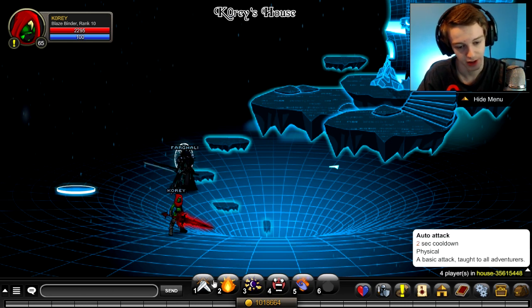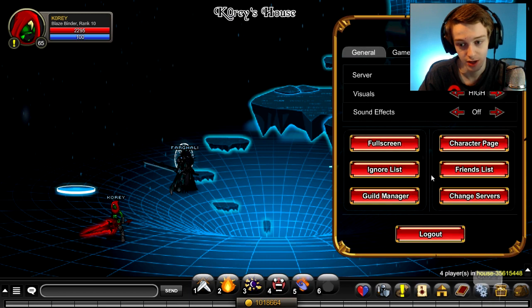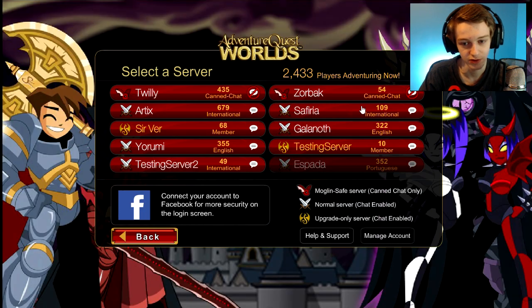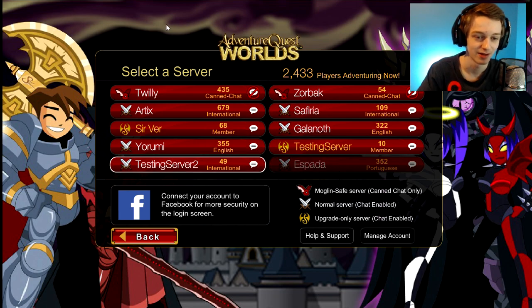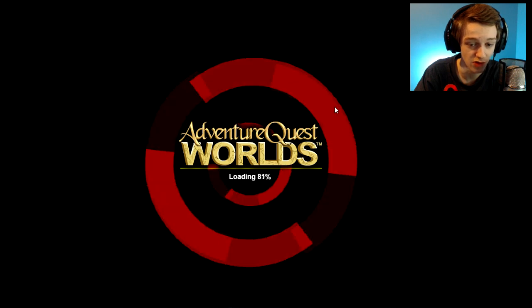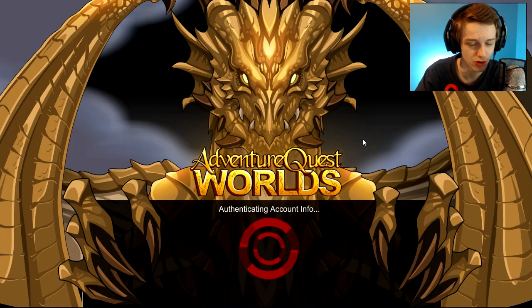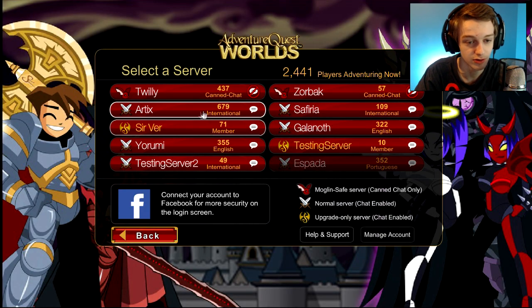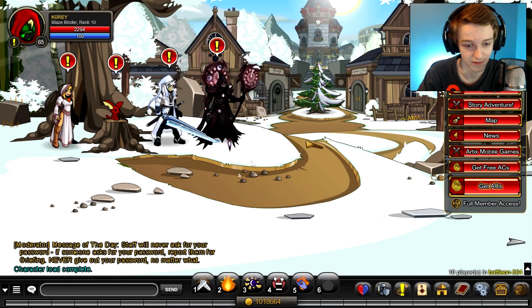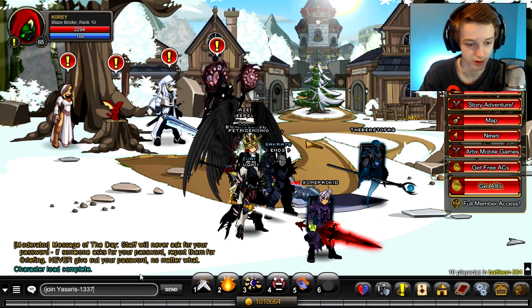To rank up a class, you want to go to a test server — log out, log back in, and log onto a test server. This isn't a guide, but Ray made a video on how to rank up really fast. Search 'Ray AQW' on YouTube to find his channel. I'm using the trick from his video to get to rank 10 in a few seconds.